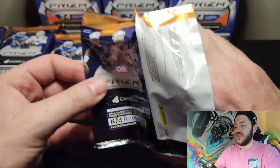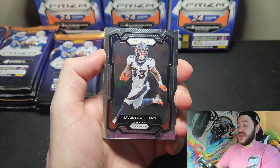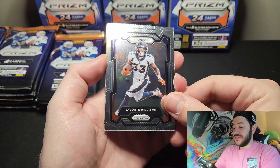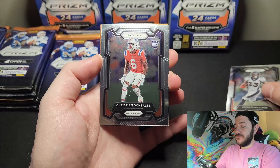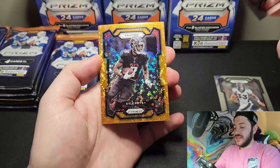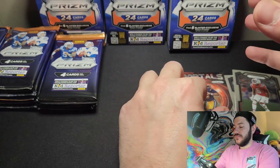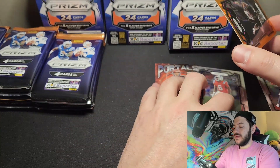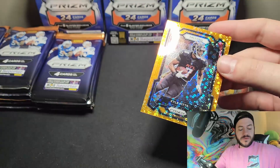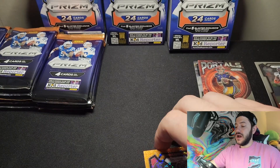This is the first blaster box review — we've never seen this format. You saw us check out the hobby box of this, which was extremely fun. We pulled some really crazy stuff, including a CJ Stroud card worth about $300. Our first rookie on the board is Christian Gonzalez. On the Falcons, it's not a rookie — it's Kyle Pitts. And we got a Portals Joe Burrow. Let's make a rookie pile and get these sleeved up.